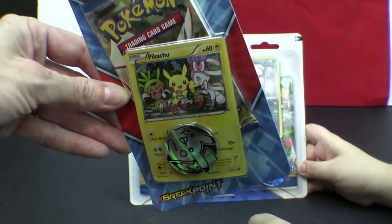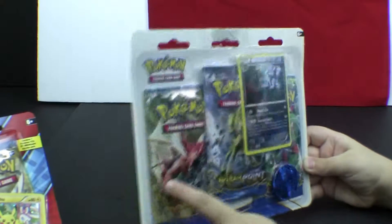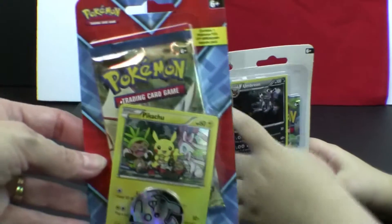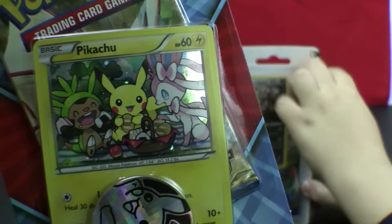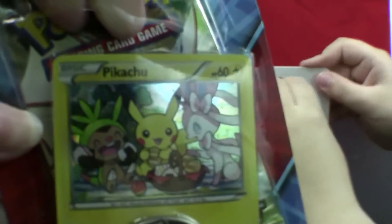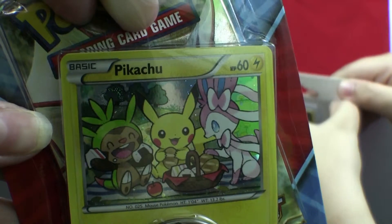Pikachu card and we got three packs in there. That's another token. There's another token with Umbreon. This is of course Pikachu. That's Umbreon, one of the stages of Eevee. So who's Pikachu with here? Chest pin and I forget the other...